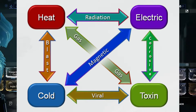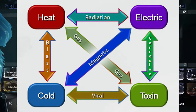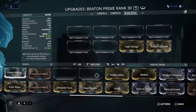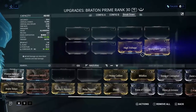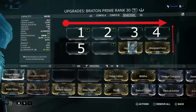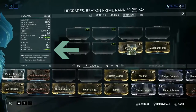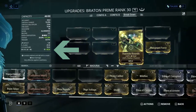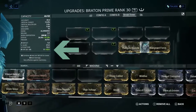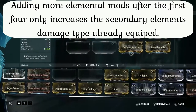All four primary elemental mods can be combined to create six different secondary elements. You can only combine two elemental mods at a time to create one secondary elemental type. When combining, the order goes left to right, top to bottom — that's your order of combination. The first two elemental mods you have equipped to your loadout will create one secondary type. At most, when modding you can create two secondary elemental types at any given time inside your build.